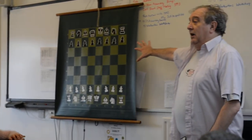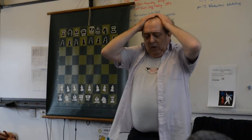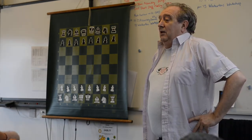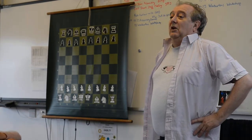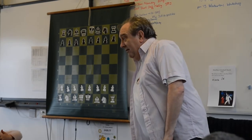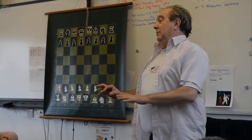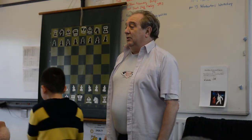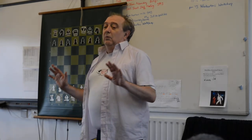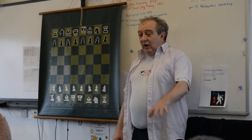We're going to work on this today. I've already noticed that some games have finished very quickly because one player knows a trap — a quick way of getting checkmate that some of the others don't. So let me show you what that trap is, not particularly so you can play it on other people, but particularly on how to avoid it. What we're looking at is called Scholar's Mate, or the four-move checkmate.